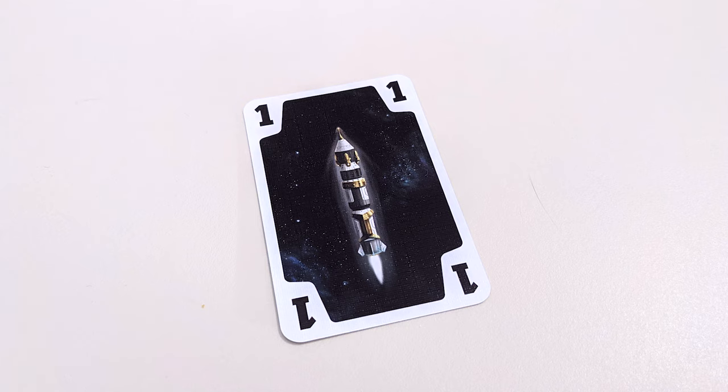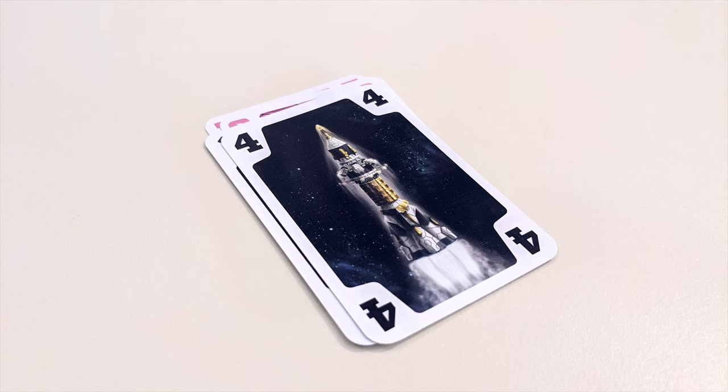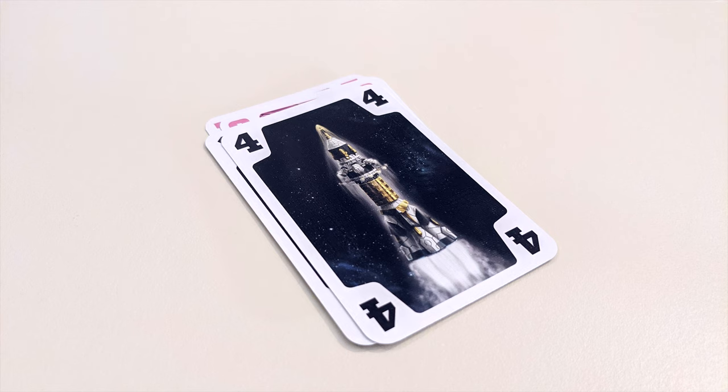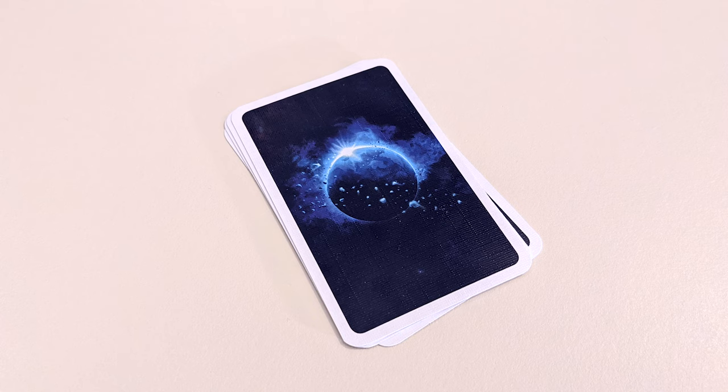Rocket cards can be played as the first card of a trick, establishing the suit just like any other. Once a trick is over, the cards played into it are put aside, and the winner of that trick chooses a card in their hand to begin a new one. You're allowed to look through the cards of the most recent trick, but anything earlier than that must be kept face down.